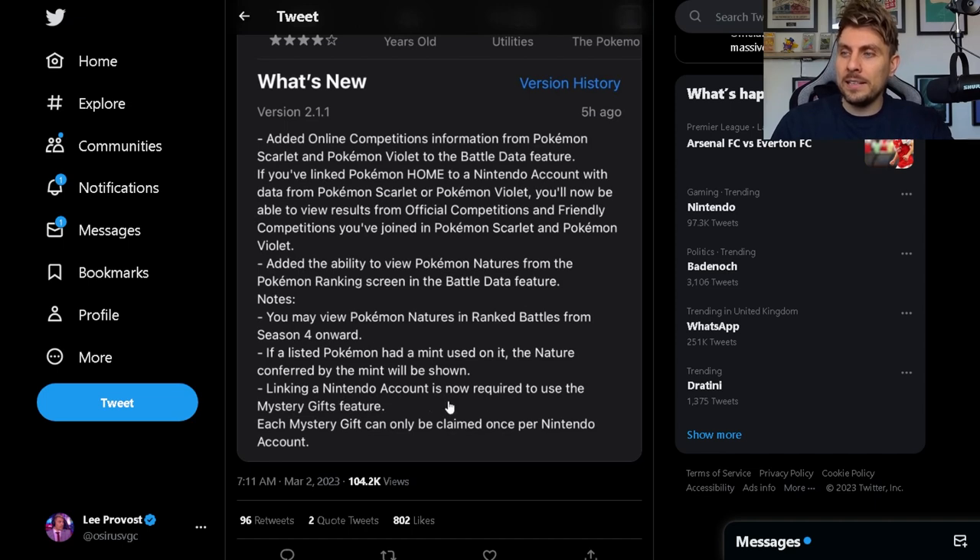Linking a Nintendo account is now required to use the mystery gift feature in Pokemon Home. So you're going to have to link your Nintendo account — which is what you'd be running on your Switch — with your Pokemon Home account specifically on your mobile.